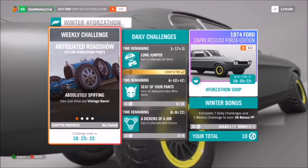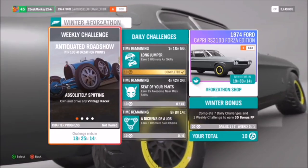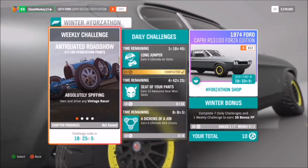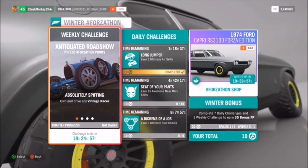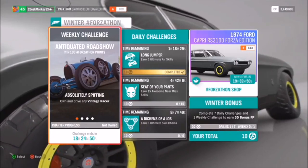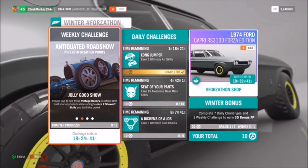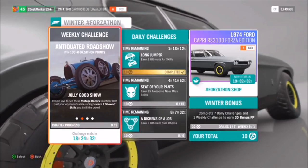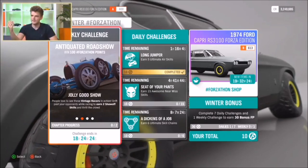Beyond daily challenges, there's also something to do every week: the weekly challenge. This involves getting into a particular kind of special car — here we've got the vintage racer type. It gives you many more points than a daily challenge but takes more work — about half an hour to an hour of play. There are usually four stages to complete in sequence, almost like a little story. The first stage might be owning and driving a vintage racer, then earning two particularly tricky skills during races.